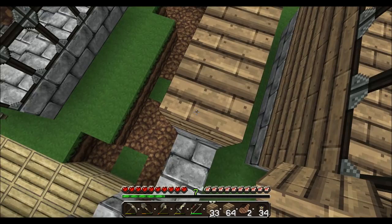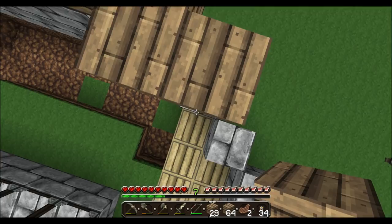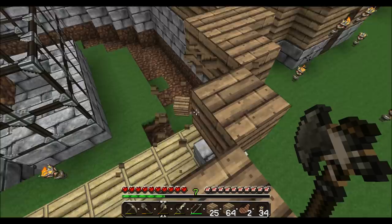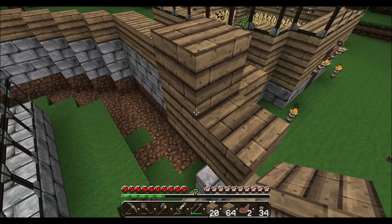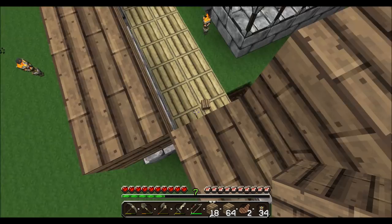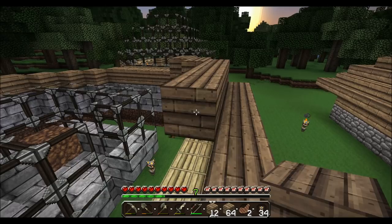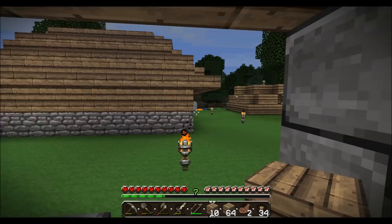I have to do this a little bit awkwardly since I'm out of stone brick here. Sort of the same idea as the glass roof on the greenhouse, but really it's going to go up much higher. Windmills are rather tall, so they need a lot of space to actually exist in. I'm going to go to bed at the moment because it is getting dark, and I do not want to have to deal with skeletons trying to shoot me off of that thing.